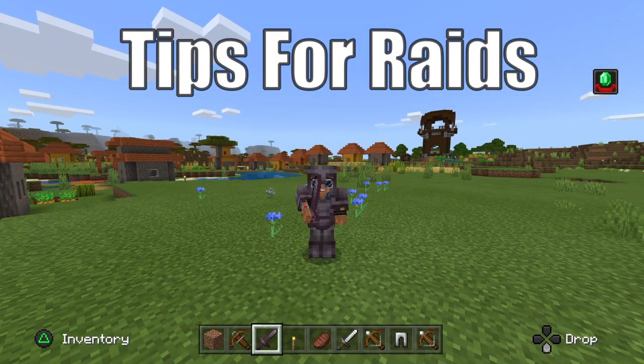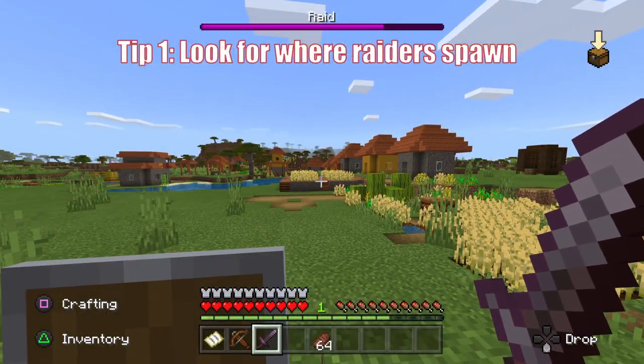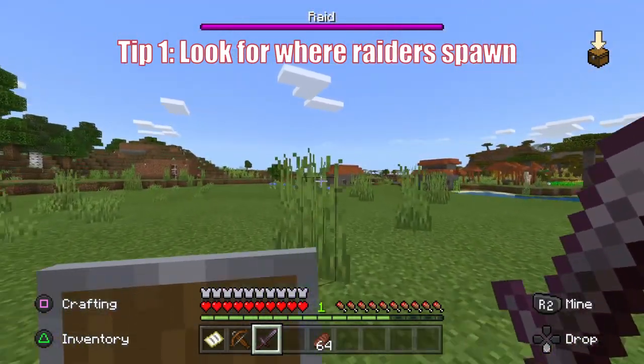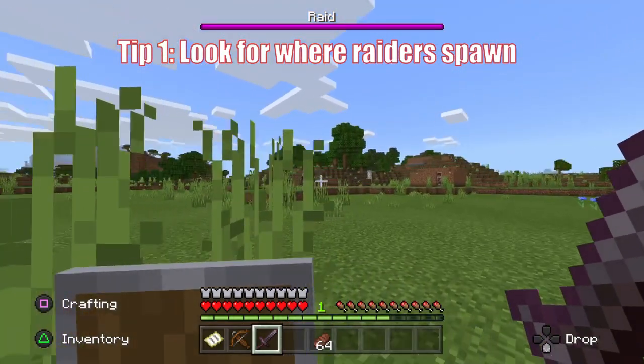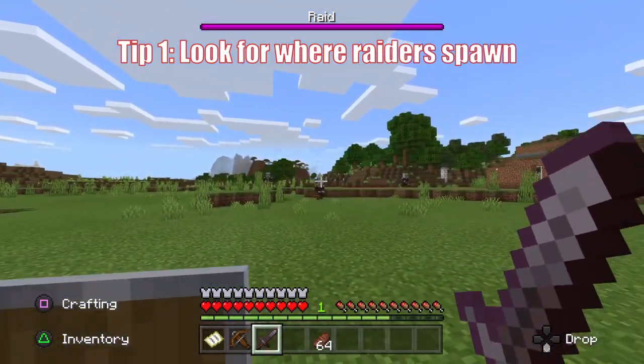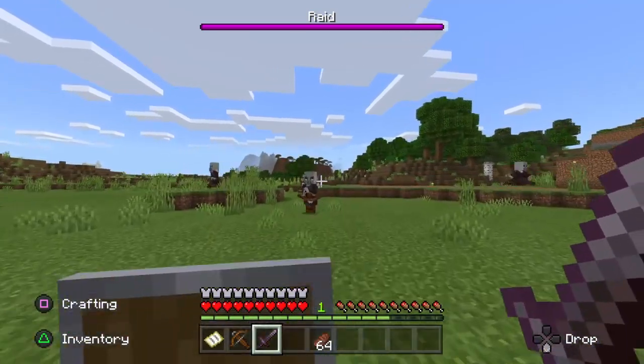Now I'm going to cover some general tips and rules for the raid that you should follow so that you guys don't lose any raiders in the future. Tip one: when you start the raid and when the waves initially spawn, try to locate the area where the raiders spawn in the beginning. Most of them will spawn above ground, and if one is trapped below the ground, then you'll know the general area where you should actually look for them.